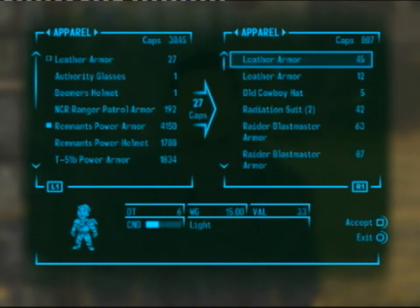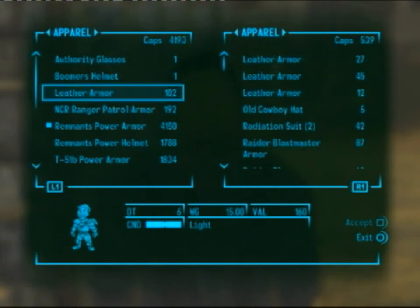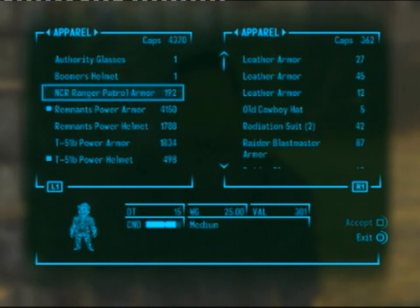And you just repeat this process. So you buy, sell, buy, sell for more caps. You sell it for a higher cap amount than you buy it for, so you're gaining caps each cycle.